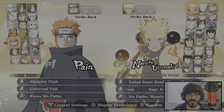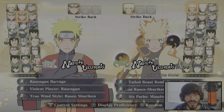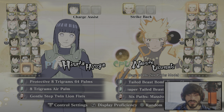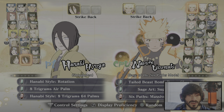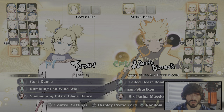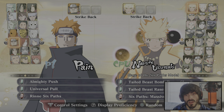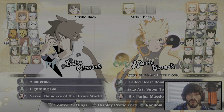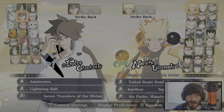Now let's go over picking a good support character. Tail Beast Bomb Naruto is a great support — he has clones, which is very strong, and an Armored Rasengan. Hinata is another great support; she has an Air Rotation and Air Palms. PTS Temari has a lot of armor on her Wind Scythe support, which is really strong. Pain is another great support — his push is armored, he does a double push, and his pull can be armored as well.